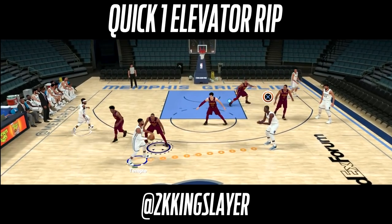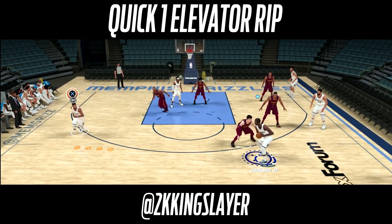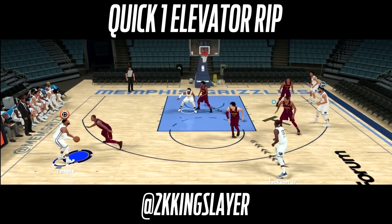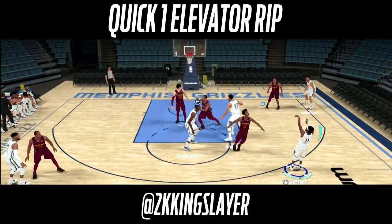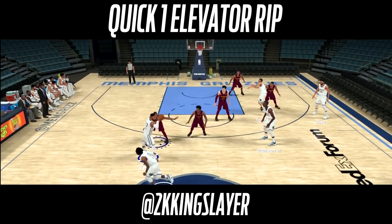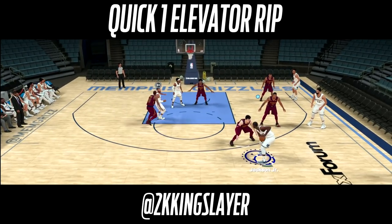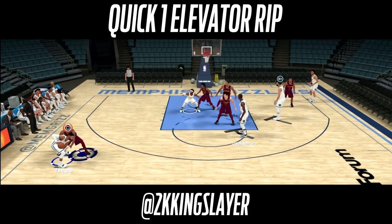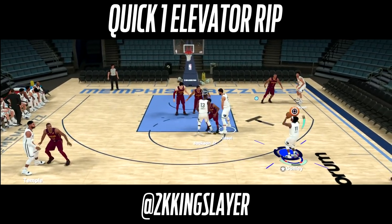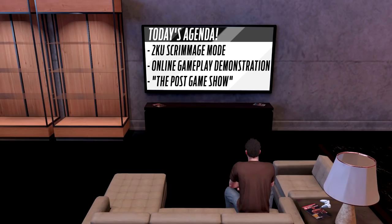Now here's the bread and butter — the full elevator play. Get that initial screen, but be aware this option will likely use your full shot clock. Then come the elevators — those double screens that close off like elevator doors. Mike Conley swings around and knocks down a three. It can be a little glitchy, but Conley comes through the elevator doors and hits it.